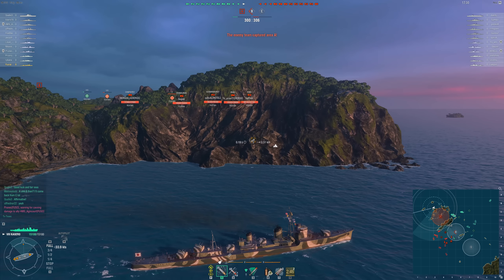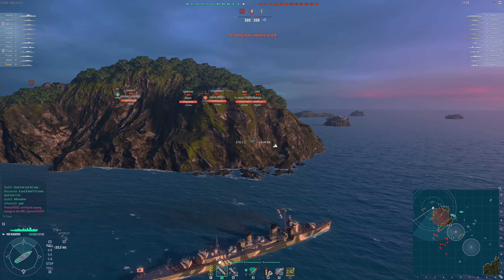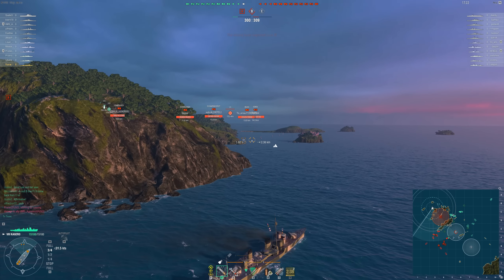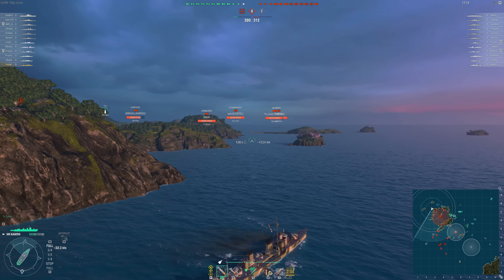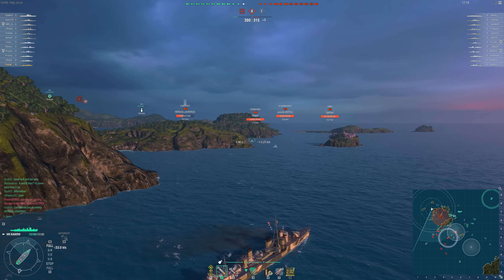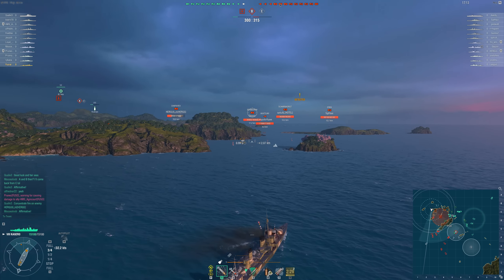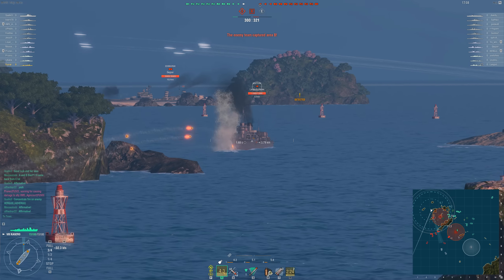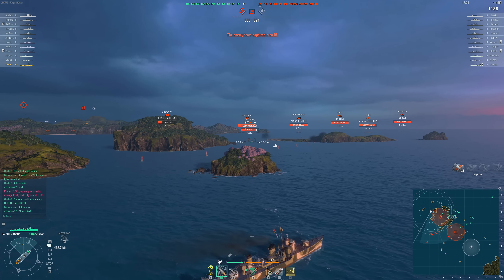Minakaze is in a similarly sorry state. She has an extra gun and kept her six rounds a minute, so she does outgun a tier 3 US destroyer, but like Isakaze her Type 92 torpedoes have been replaced with the Type 6. Unlike Isakaze, Minakaze is tier 5, so she doesn't get protected matchmaking — which means she can run into tier 7 destroyers and, more to the point, tier 7 cruisers.